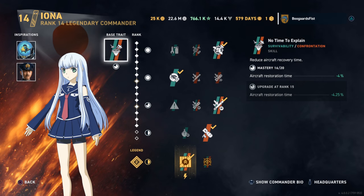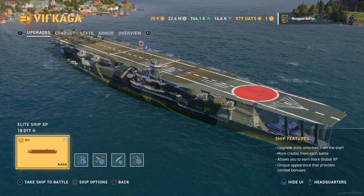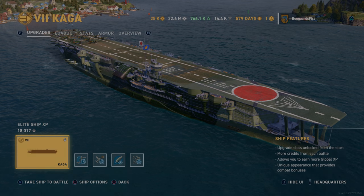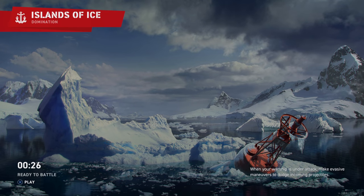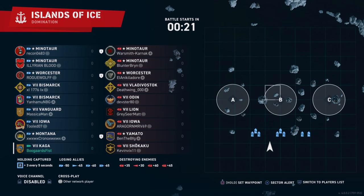Hey guys, today we're going to be taking a look at the Kaga - our first tier 7 premium carrier in the game. It's Japanese, from the Bureau. We also have Iona - an Arpeggio Steel commander. I don't know much about the build since I don't spend much time on carriers, but I think it reduces the reload time of the planes.